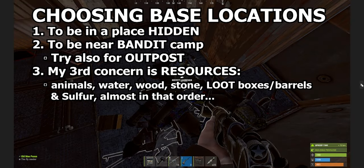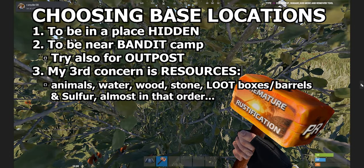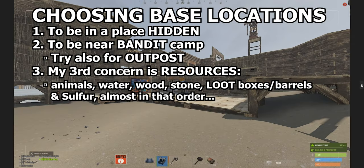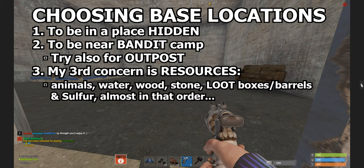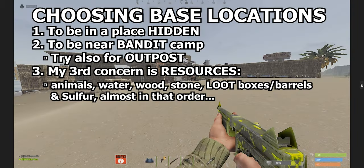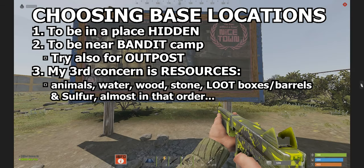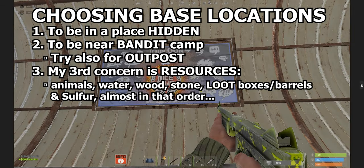And number three, my third concern is resources: animals, water, wood, stone, loot boxes and barrels — almost in that order. To that end, I'm looking for water sources, although it's not a big deal — you can find ways around it at monuments and so on. For animals, wood, and cloth, that's why I'm looking at forestry biomes. Not too far from a road for boxes and barrels, perhaps on the border of snow or desert for sulfur, near my favorite monuments if I can. And I want a minimum of two recyclers near me, preferably three or even four, because when one recycler is hot, you need to be able to go somewhere where it isn't.